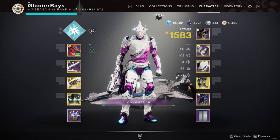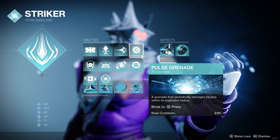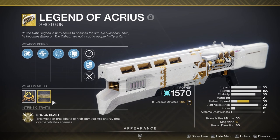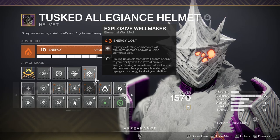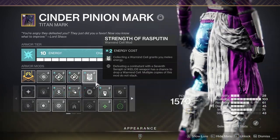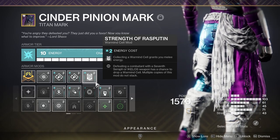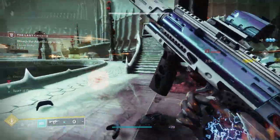On Titan I'm running Thundercrash Striker with Seismic Strike and Pulse Grenade, using Dune Marchers, Riptide with Chill Clip, 7th Seraph SMG with Dragonfly, and Legend of Acreus — which received a huge buff this season with Trench Barrel. Combat mods are Explosive Wellmaker, Well of Life, Elemental Armaments, Font of Might, and Strength of Rasputin, which spawns a cell from kills with the Seraph SMG and gives melee energy back when collected. Warmind Cell mods in 2022 — who'd have thought.